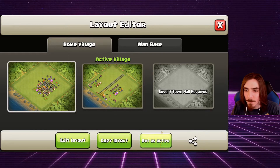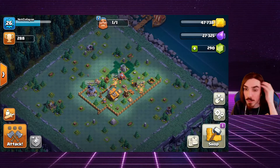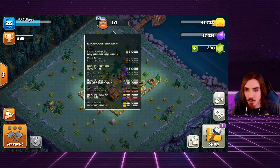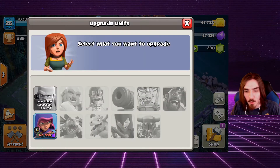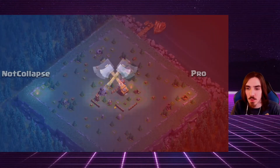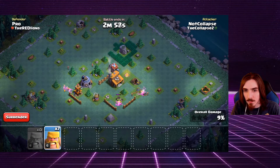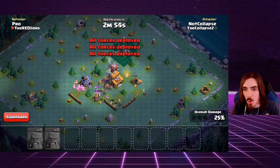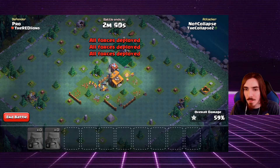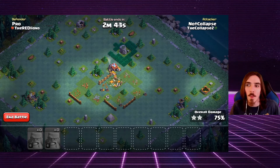Now let's check out the builder base. We still need to build the crusher for 120,000 gold, and the laboratory needs 120,000 elixir. Let's do a quick raid — we've got our rage barbarians ready to go. Oh, two giant bombs in the middle — I should have been more cautious, but this should still be an easy three star. No real base design on this opponent's base.